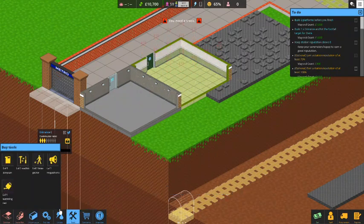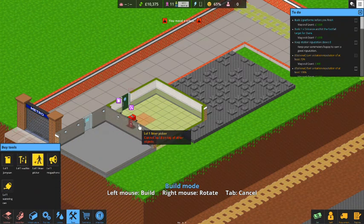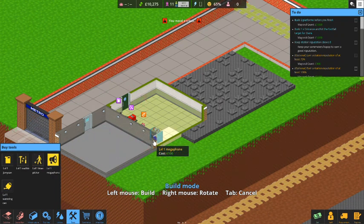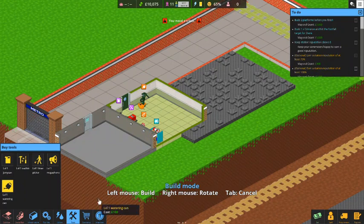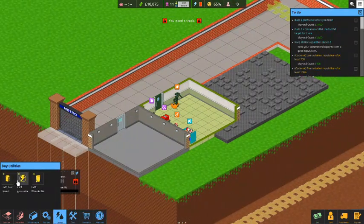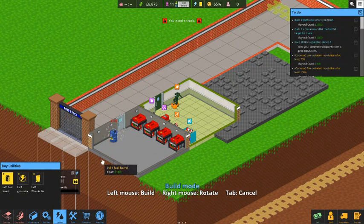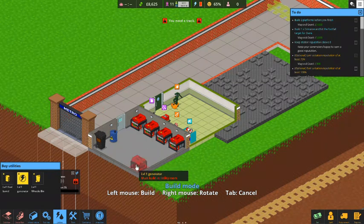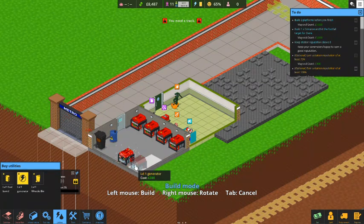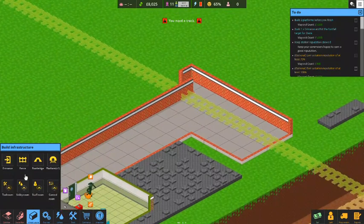Let's go ahead and put in all of our tools first — rotate those. We've got a jerry can for filling up our generators, a tool kit for fixing items, a litter picker to pick up trash, a megaphone to move people along, and a watering can to water any plants we have. Then we'll go to utilities and put down some level one generators, a fuel can so staff can fuel up those generators as needed, and a wheelie bin. Let's do two more generators — that should be plenty of power to get us going.